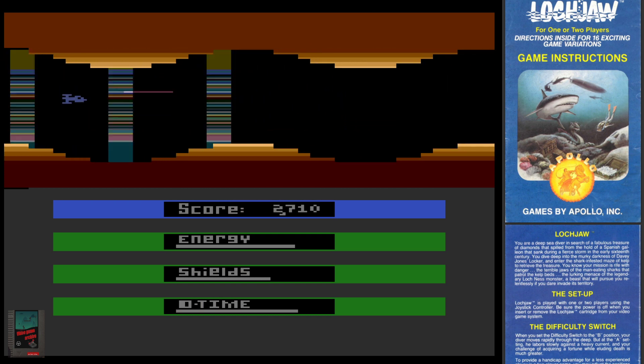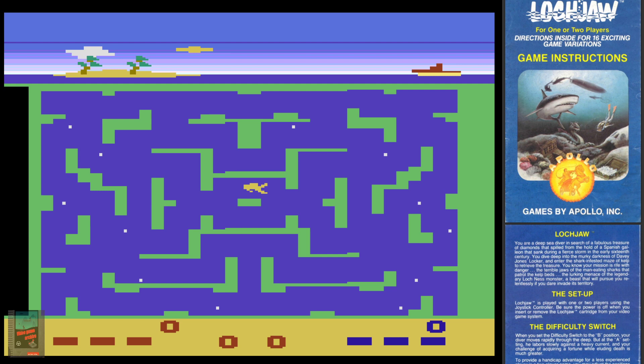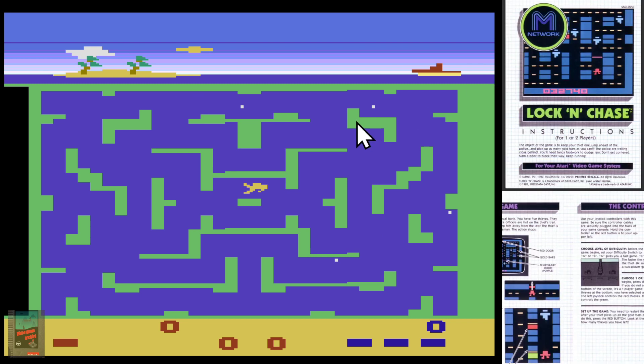Next up we have Lockjaw. It's played with one or two players using the joystick. Basically it's Pac-Man in the water — you don't get hit by a shark. I'm going to say this is not fun, but maybe you'll like it. The shark got me. It's so weird how a concept so simple, borrowed from another game, just doesn't work out. We've got Pac-Man going on basically, and it's just not as fun. Nice try, Lockjaw, but you're fish food.